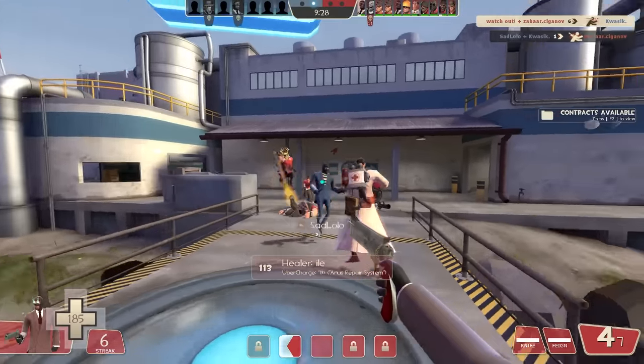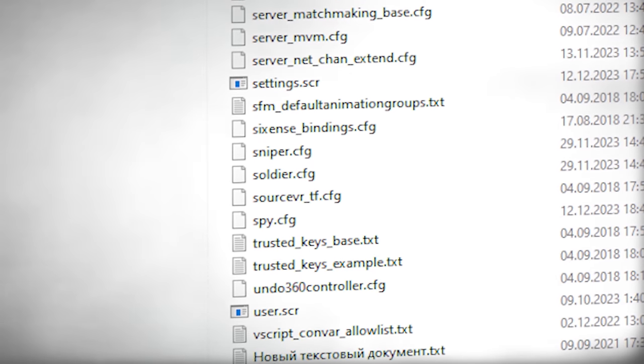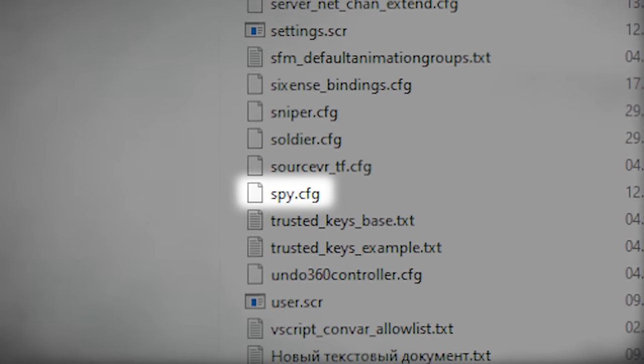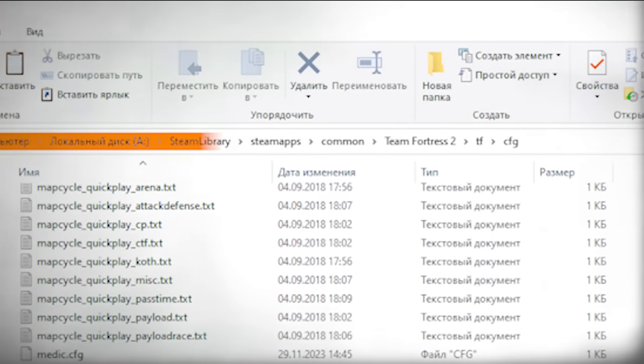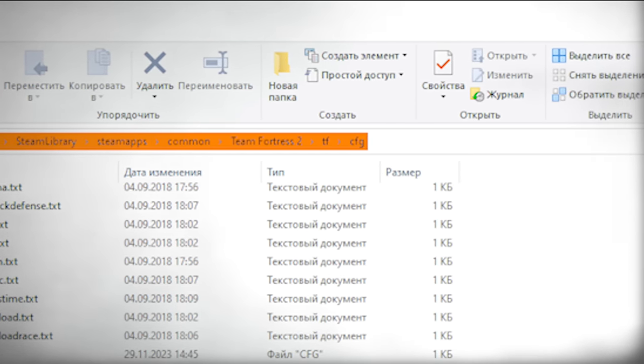I highly recommend you watch the entire video to avoid screwing your TF2 settings up. To have the script running, you need to add some commands into your spy config. To find it, navigate to your TF2 configs folder. The path is: your local disk where you have Steam installed, Steam library, SteamApps, common, Team Fortress 2, tf, cfg.